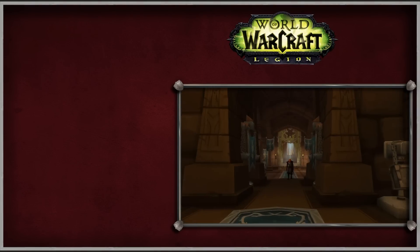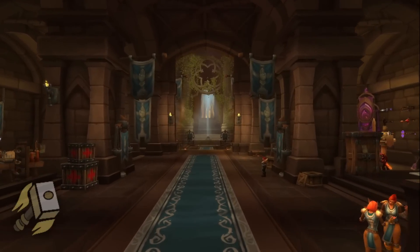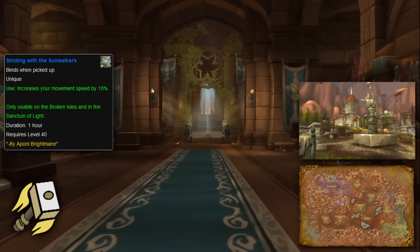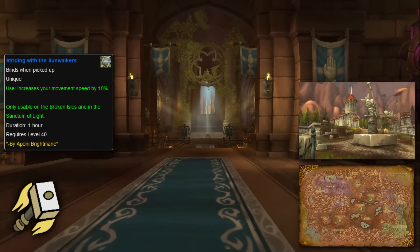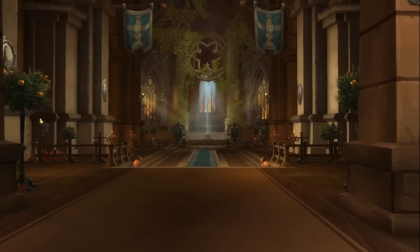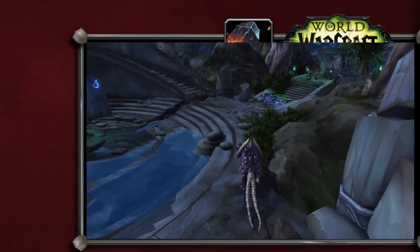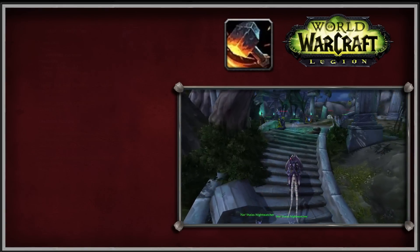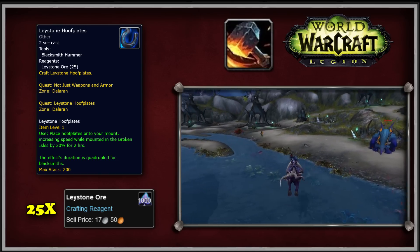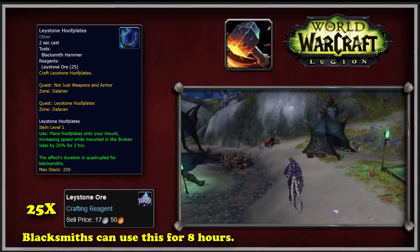Next we move on to the Legion expansion, which really started adding mount equipment to the game. The first item worth discussing is the Signum of the Light, found in the Paladin Order Hall located underneath Lights' Hope Chapel in the Eastern Plaguelands — when collected, it gave Paladins a 10% increased mount speed on the Broken Isles. The next items come from professions. Blacksmiths can craft Lace Stone Hoofplates using 25 Lace Stone Ore; when used, they increase mount speed on the Broken Isles by 20% for 2 hours, or 8 hours for blacksmiths.